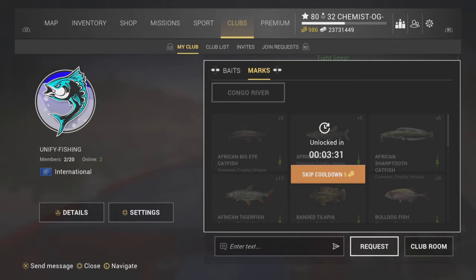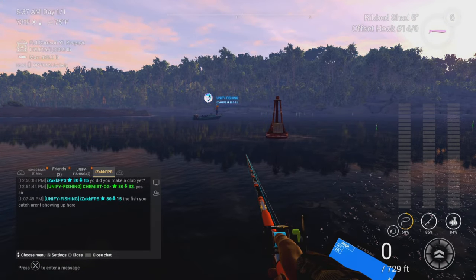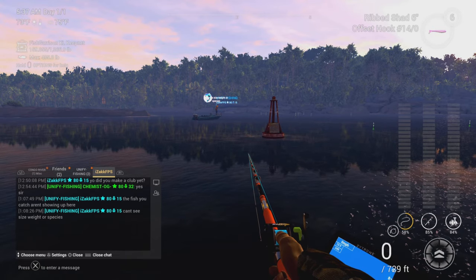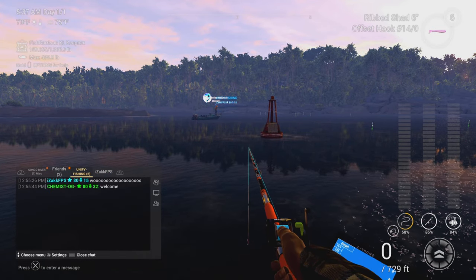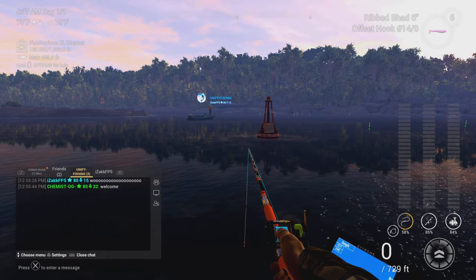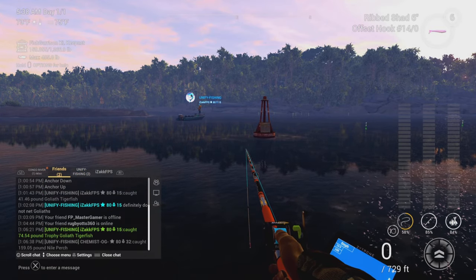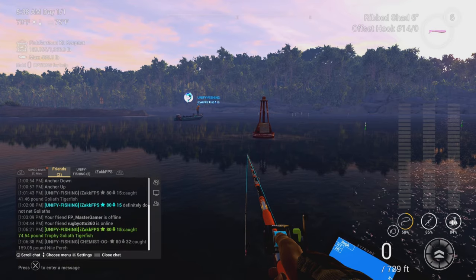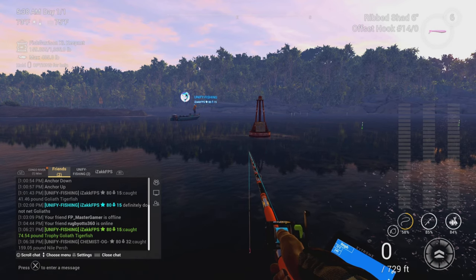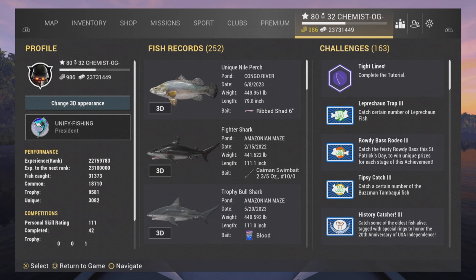Now I'm in a lobby and in the far left corner you're going to see tabs open. As you can see: Zach, Unify Fishing, and Friends. Friends is the original lobby that was there before, with everyone typing. Unify Fishing is the club tab, so I can respond back to my club mate and they can send messages to me as well. Zach is a person-to-person message in the chat — only you and the person receiving it can see it. So there are new options to get used to.